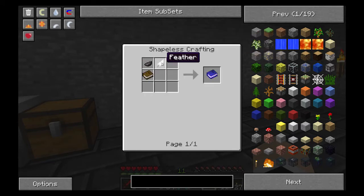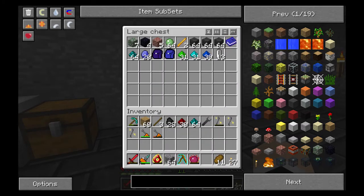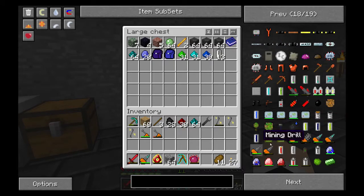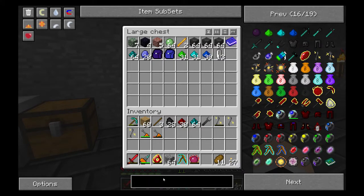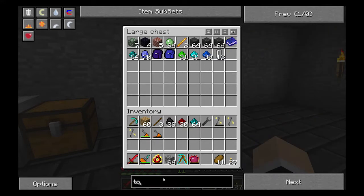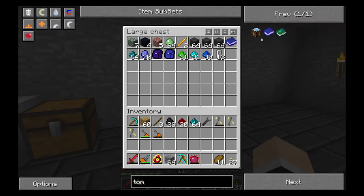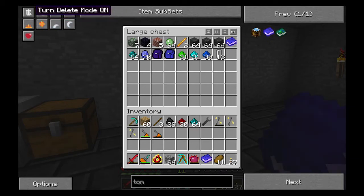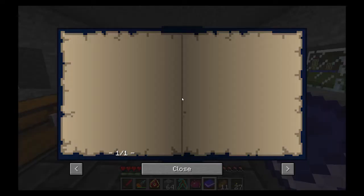Also, I made a Tome. The recipe for a Tome is a book, an ink sack, and a feather. A Tome basically lets you write things in it. I was still in my test world so I'll just grab a Tome and show you what it's like, because I don't want to show you my to-do list. It allows you to create a book that you can write things like to-do lists in.